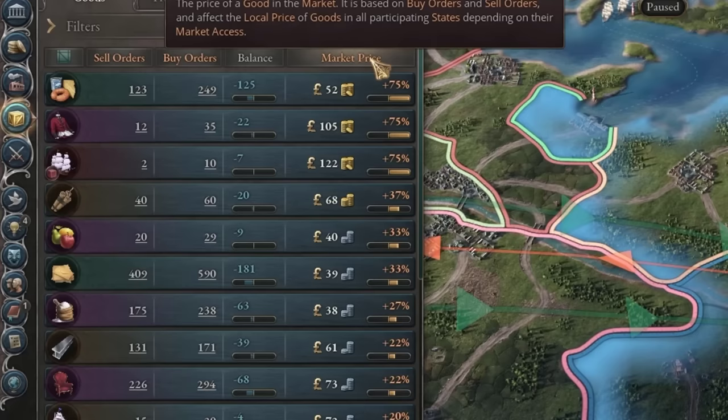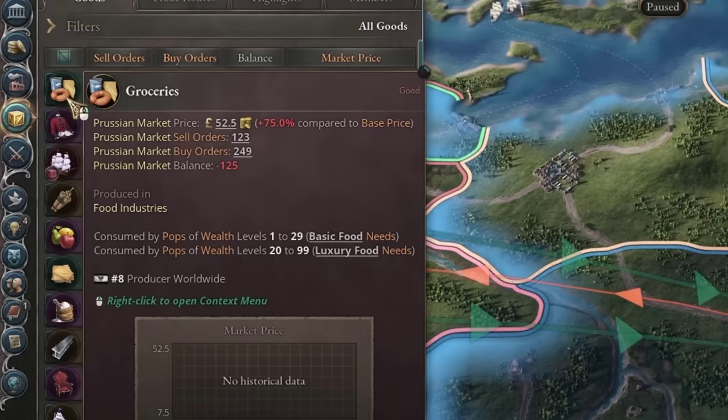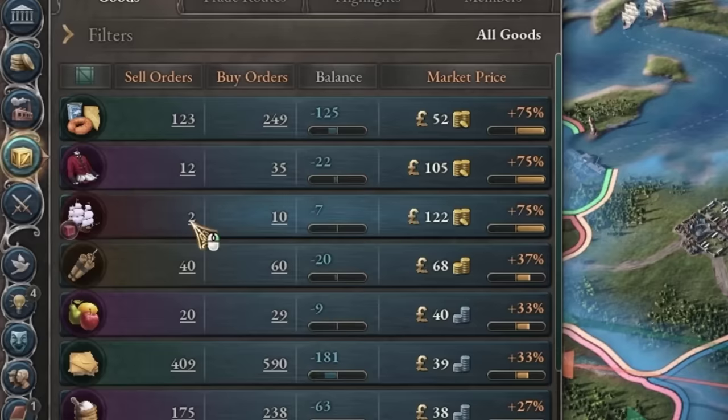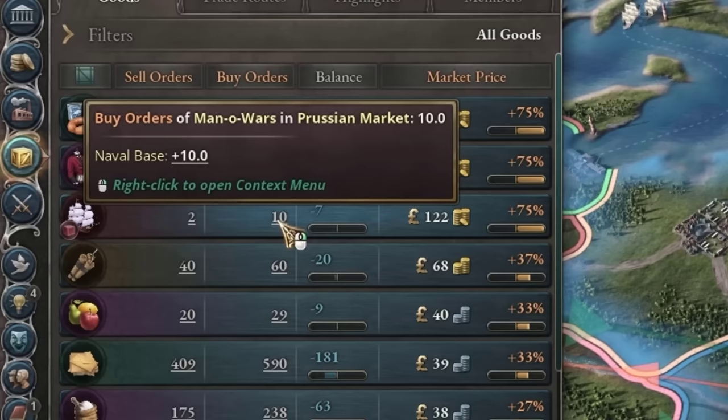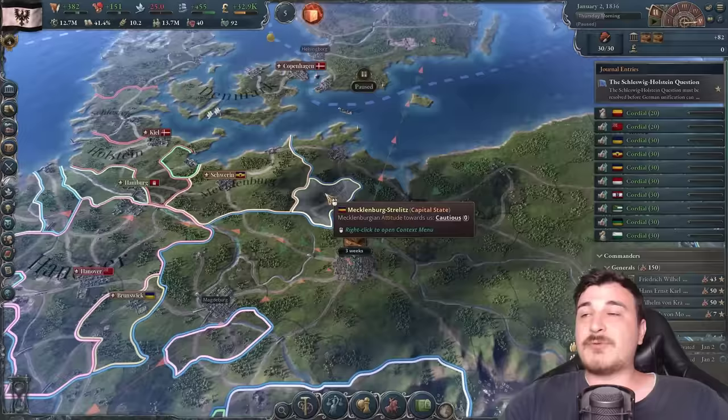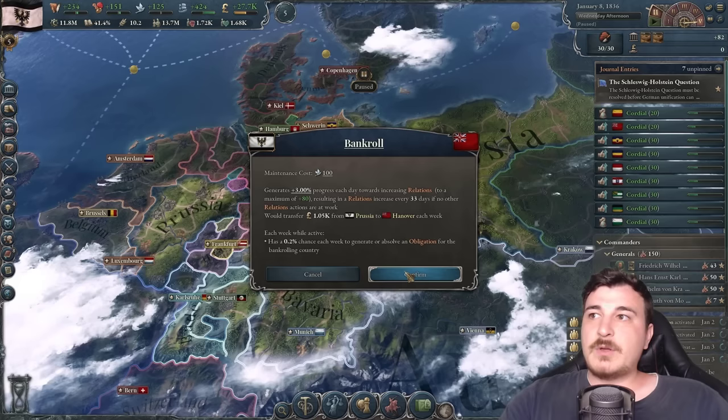Going to our market and sorting by market price, our most expensive goods are man-o'-wars, luxury clothes, groceries, and explosives. But don't be fooled — man-o'-wars might be expensive, but the buy order is just 10, enough to fill with a single shipyard. Iron and wood are going to be far more important throughout the campaign than luxury goods.